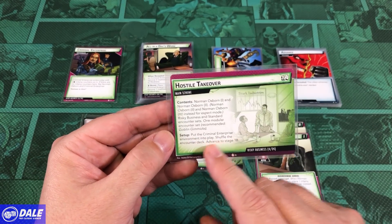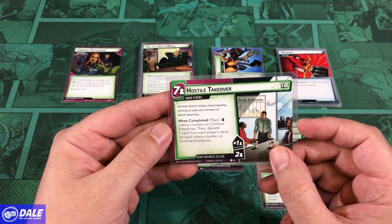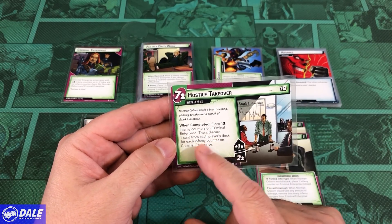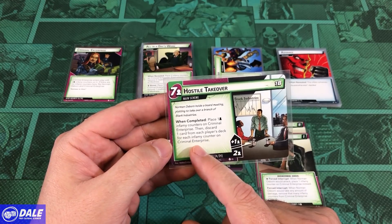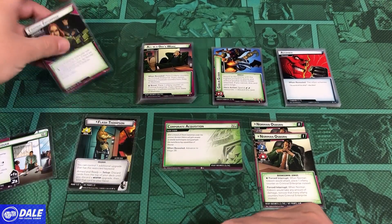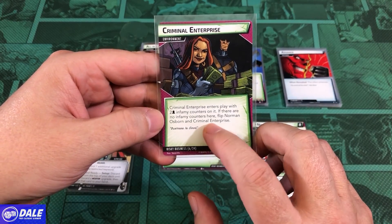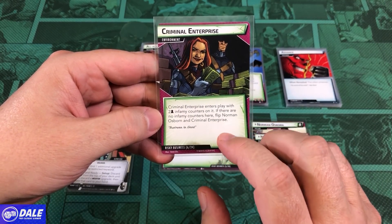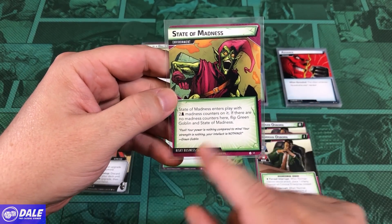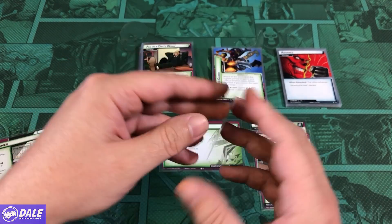For setup, put the Criminal Enterprise environment into play, shuffle the encounter deck, and then advance to Stage 1B. This side will have a threshold of 7. When completed, place 1 Infamy Counter on Criminal Enterprise and discard a card from each player's deck for each Infamy Counter on that card, starting with 2 threat on it. Criminal Enterprise enters play with 2 Infamy Counters on it per player. If there are no Infamy Counters here, flip Norman Osborn and Criminal Enterprise. On the other side: State of Madness enters play with 2 Madness Counters on it per player.